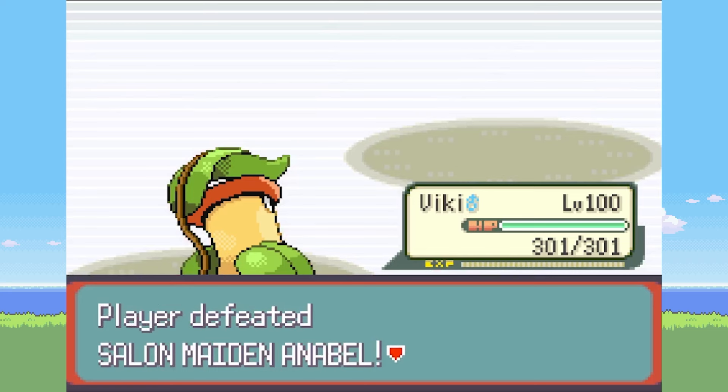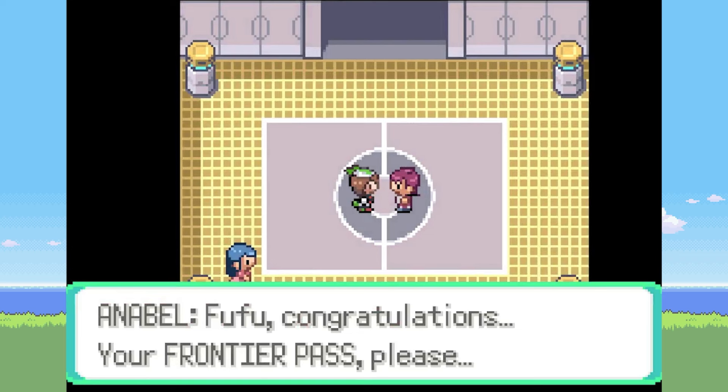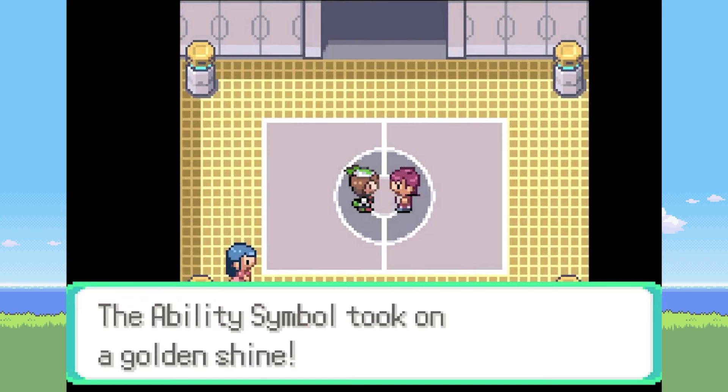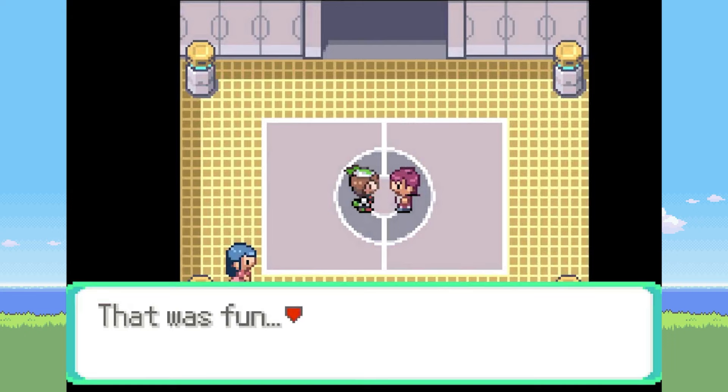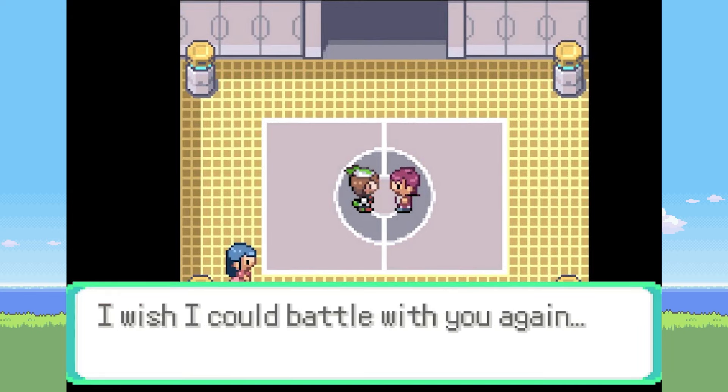I know if it would've decided to attack that last turn instead of using Curse, we probably would've lost. But once again Vicky is the MVP, and all our hard work has paid off. Annabelle gives us the Gold Ability Symbol, and we have finally conquered the Battle Tower.